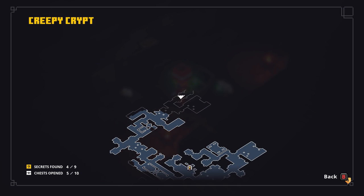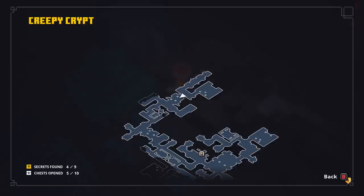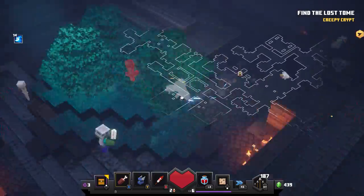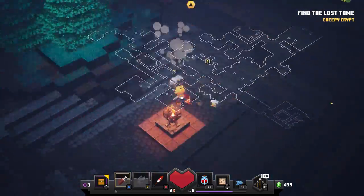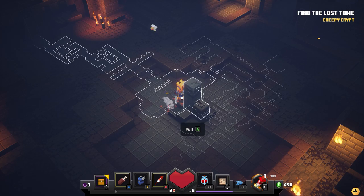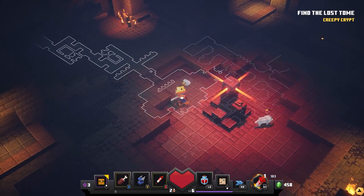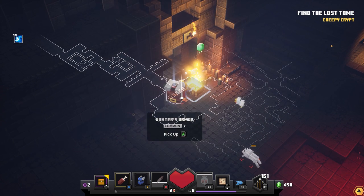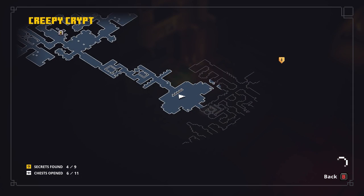When you first come into the level, open up the map and check in the bottom left corner to see how many secrets and chests there are. That number will vary — sometimes you'll have more. It's worth sometimes backing out and coming back in to get more chests. Activate that tower and you'll definitely have that one there.